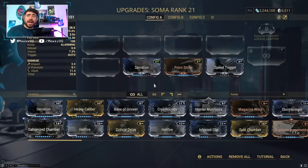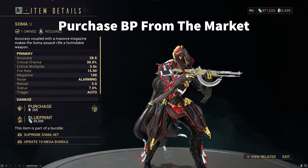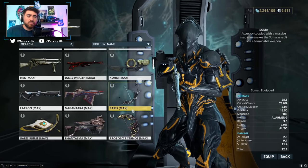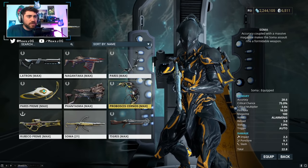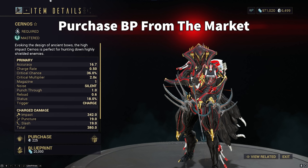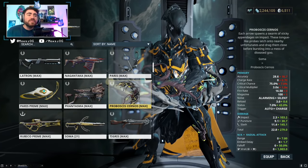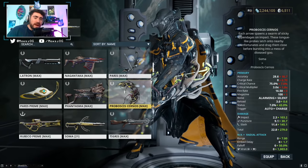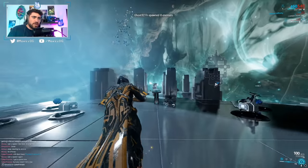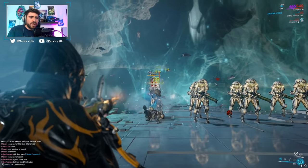The Dread hits like a monster especially if you have the aim, and it's a silent weapon — a really big upgrade. At MR6 I recommend crafting the Soma, which will probably be the best assault rifle you'll have for a while. I also recommend going for the Cernos bow — as you level up the Cernos you unlock more versions of it to craft, ultimately turning into the Proboscis Cernos at MR15. The Soma is an awesome assault rifle with great fire rate and solid damage.